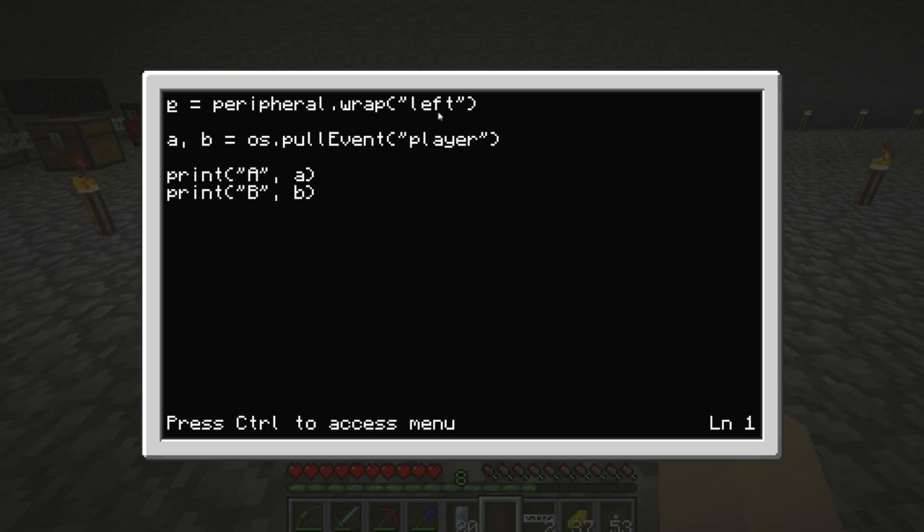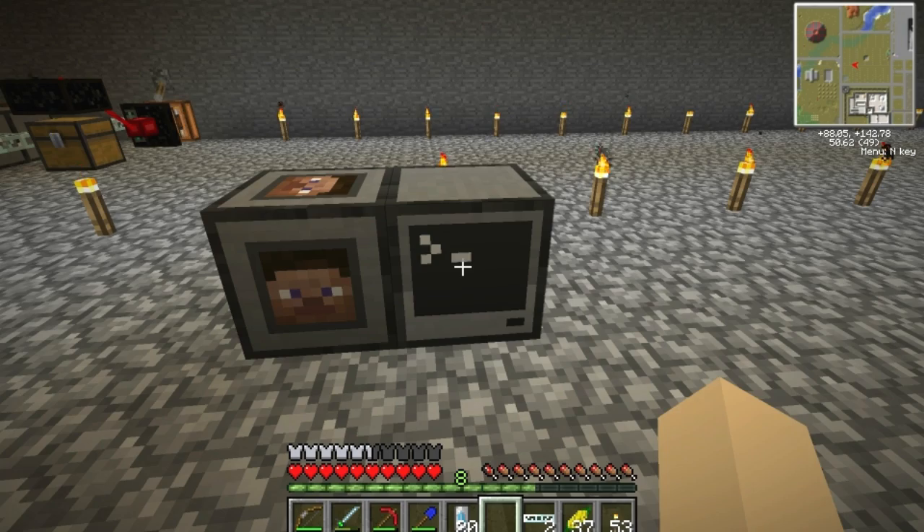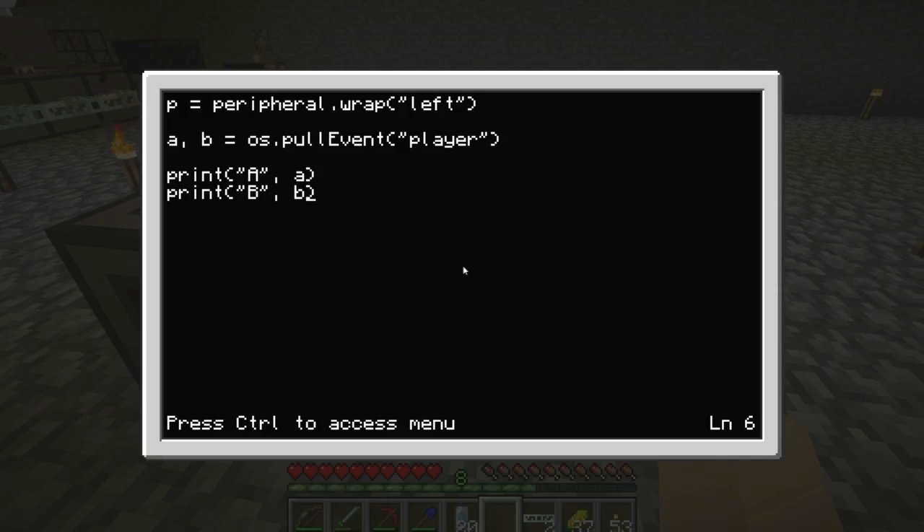Normally when you declare a peripheral wrap as P, you'd be able to issue commands to it — like if it had a command to make it dance, you'd do P dot dance. But this player detector doesn't have commands like that — that little box cannot in fact dance. So I was curious exactly how it receives variables from the pull-event function. I declared them as A and B and printed them out just to see how it all works.